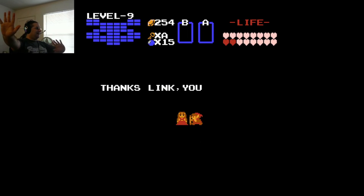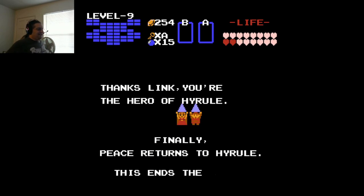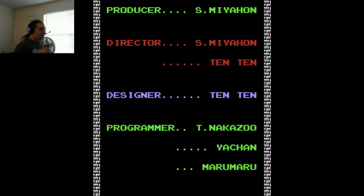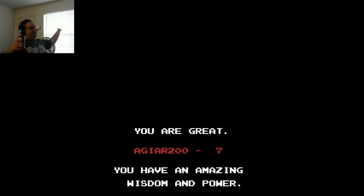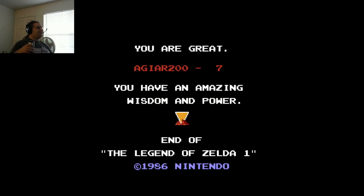Seizure warning — I'll let you know when it's over. Thanks Link, you're the hero of Hyrule. And the seizure stuff is over. Finally, peace returns to Hyrule. This ends the story. Oh man, so that was a challenge. They don't make them like this anymore. So that's the original Legend of Zelda. You are great, Agiar2007. I died seven times. You have an amazing wisdom and power. End of The Legend of Zelda 1. Copyright 1986 Nintendo.